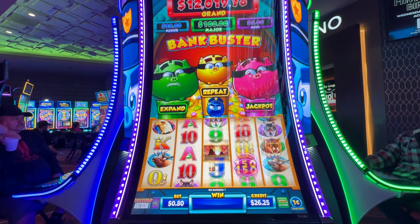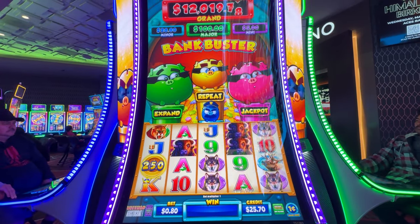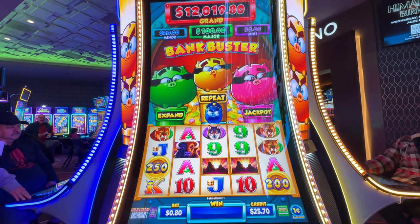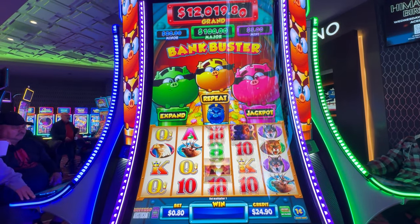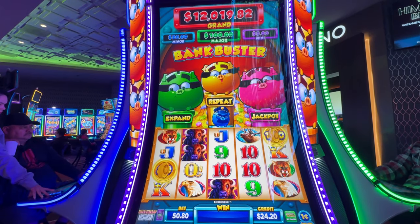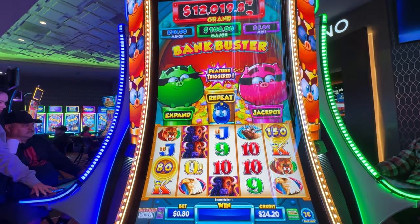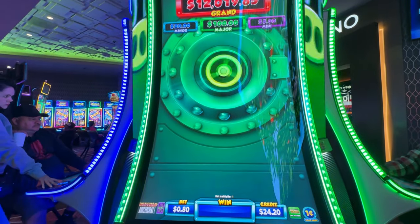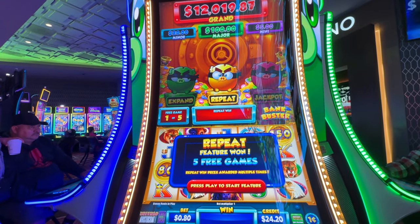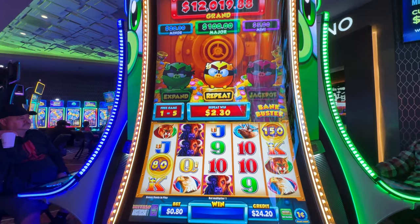So far the coin bonuses are not in our favor — I've not landed one triple coin bonus yet, but they're showing. Let's see if I'm going to make some magic happen. There we go, that's only $2.20, but let's see what we get. Let's add on to this and get some big numbers — at least land a $20 number.